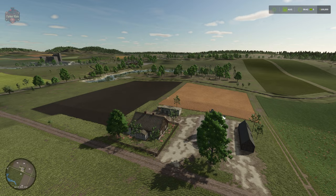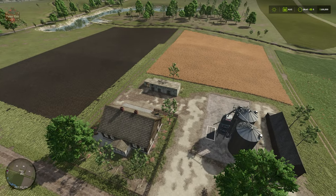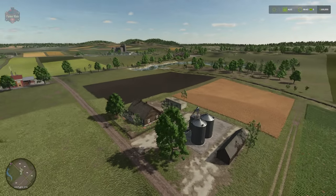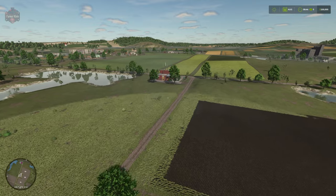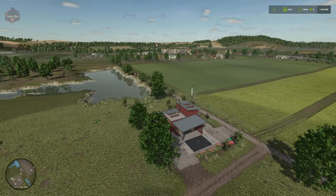South of the main farm we have our secondary farm located right here. Our third farm to the south again has a chicken coop, a silo system, a farmhouse, and a small shed — all of which can be sold, giving you a completely blank slate. Just to the north of that farm we have the biomass heating plant, which is a sell point for logs and wood chips.